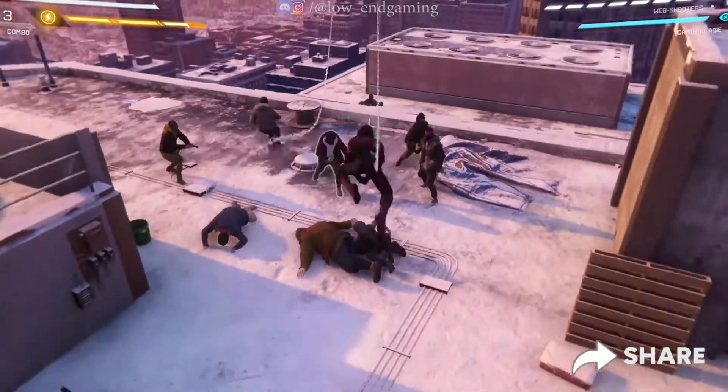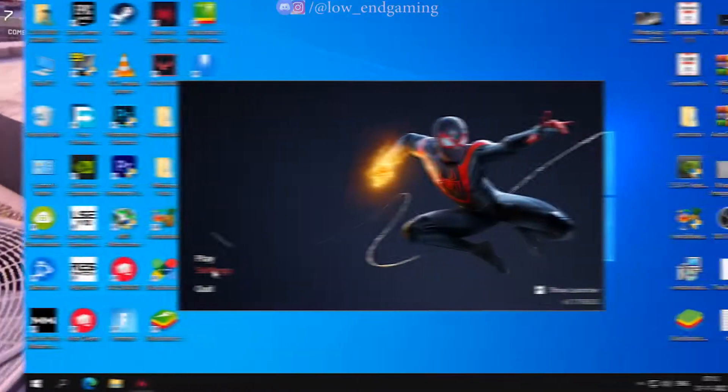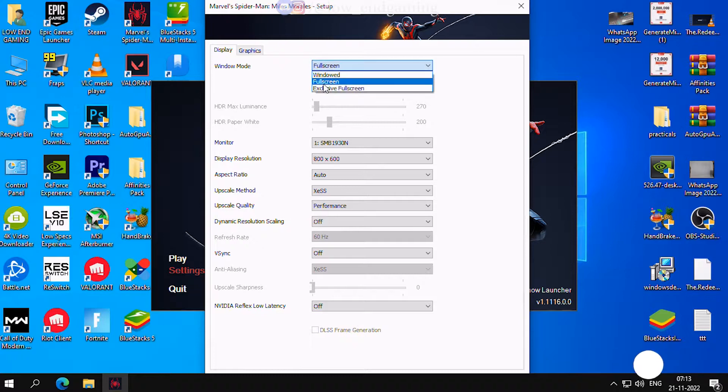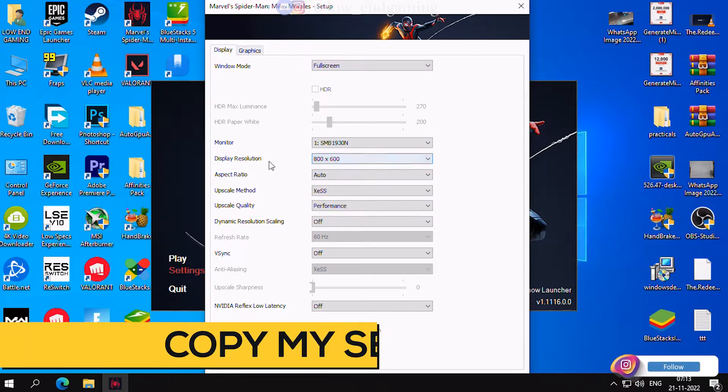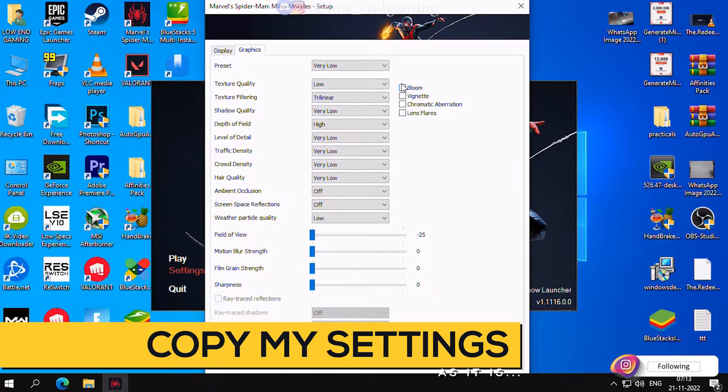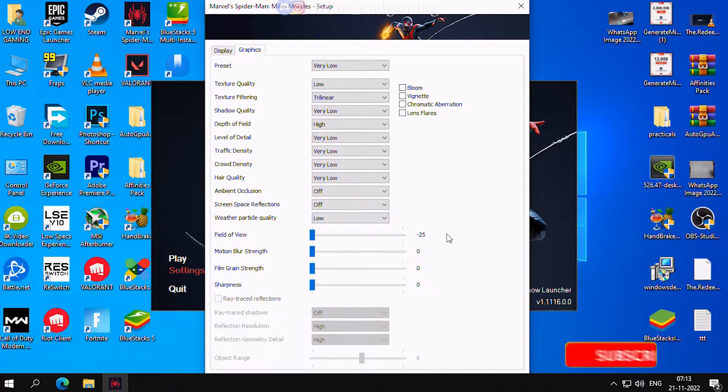For step 1, we will change the in-game settings of the game. Open your game launcher and click on settings. In the display, change the display resolution to the lowest possible and change all the settings to the lowest possible. Or just follow me and copy my settings as they are.